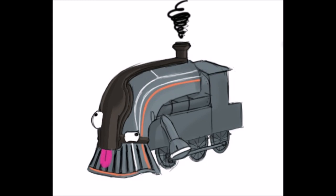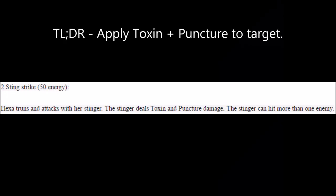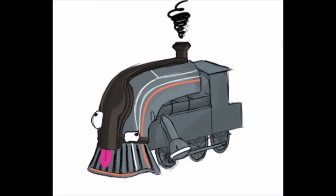Hexa's second Huntress ability is Sting Strike. Hexa readies her Stinger and attacks a target enemy, dealing Toxin and Puncture damage. The Stinger is able to hit more than one enemy, allowing for multi-target capability. Getting high Power Strength on Hexa can let her deal big amounts of damage, as well as deliver Toxin and Puncture procs to multiple enemies. Sting Strike could make a good second ability if the exact numbers were known.